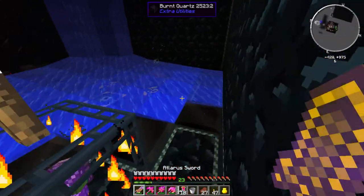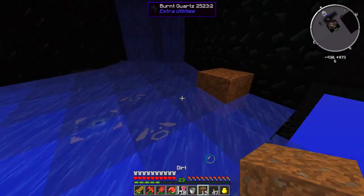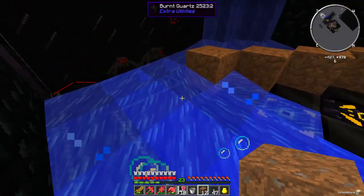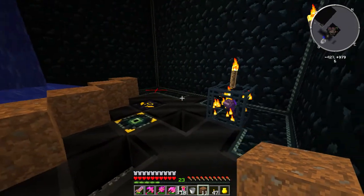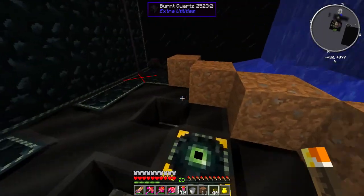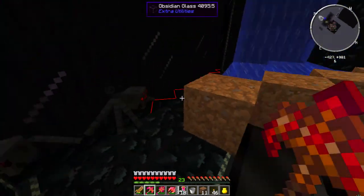All right, not terribly bad. Like I said I was expecting a trap of some sort. Whoa, I'm falling down somewhere. All right, there's more obsidian glass protecting me from something — that stuff is breaking. I do hear mobs behind this wall, so I don't know if I went down the right way. I want to grab this ender core — print boards? I'm not sure what it's supposed to do here.